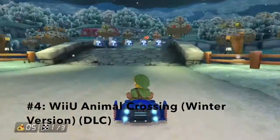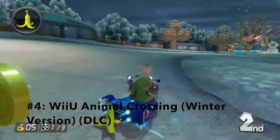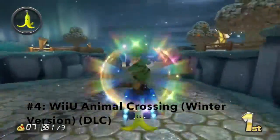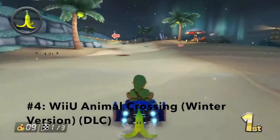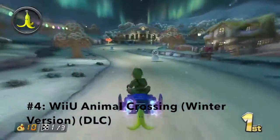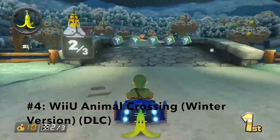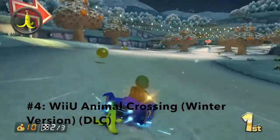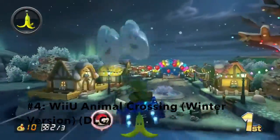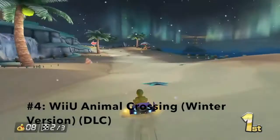Animal Crossing is a really unique track because it alone has four different variations, which has really never been seen in any Mario Kart track. The closest we ever got to this was Sunset Wilds in Mario Kart Super Circuit, but those variations were just within the track itself. The winter-themed version of Animal Crossing is probably the best, because the music is nice and peaceful and perfectly resembles winter — it doesn't try to reference Christmas or anything like that. It just shows you the beauty and serenity of winter, the calm and coolness. Instead of being really bright and vibrant like Sherbet Land, it's calm and mellow, and it really worked out very well.